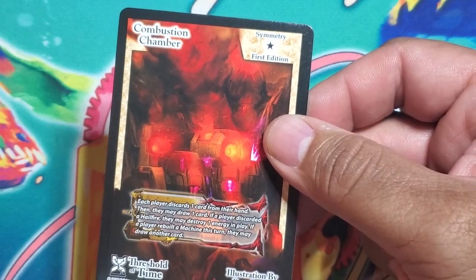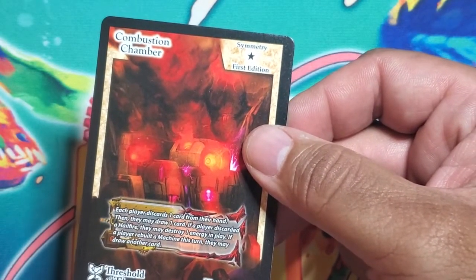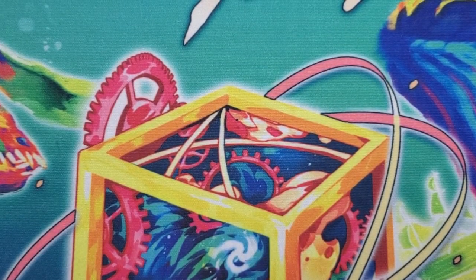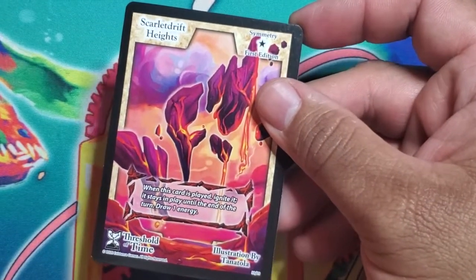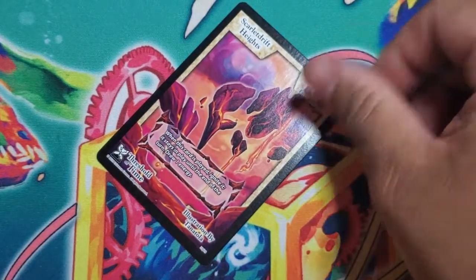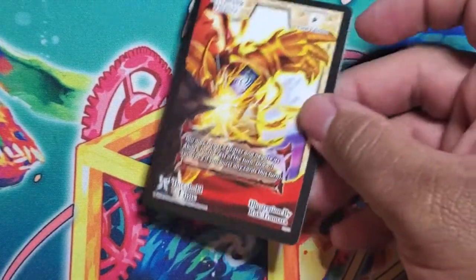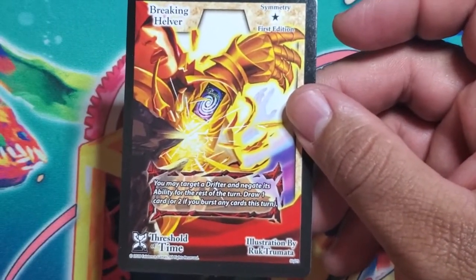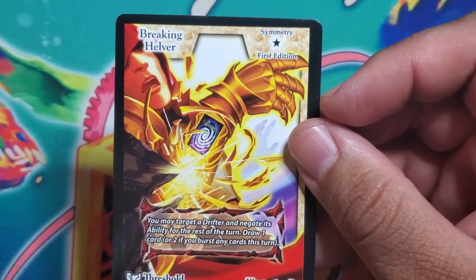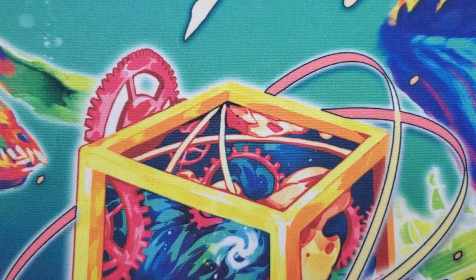Combustion Chamber — each player discards one card from their hand, then they may draw one card. If a player discarded a Hail Fire they may destroy one energy in play. If a player rebuilt a machine this turn they may draw another card. So you can put this in Hail Fire or machine decks. Scarlet Drift Heights — when this card is played, ignite it; it stays in play until the end of the turn; draw one energy. If you need to pop something for burst, this is the easiest thing to pop. Breaking Helver — you may target a drifter and negate its ability for the rest of the turn. Draw one card, or two if you bursted any cards this turn.